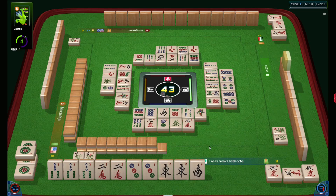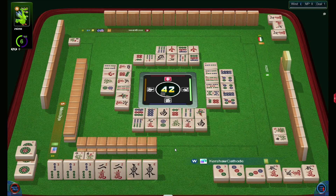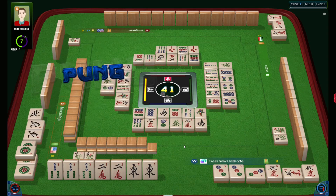All punks cost six points and that's not enough — I need two more points. I hope to take punks of easts, of course, because it's the prevalent wind and it will give me another two points. But I can take twos as well, and that will give me another two points.